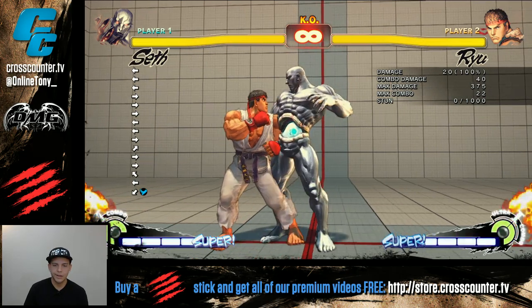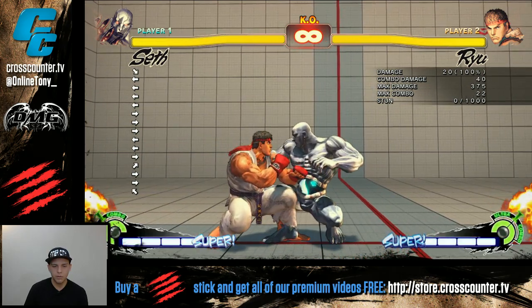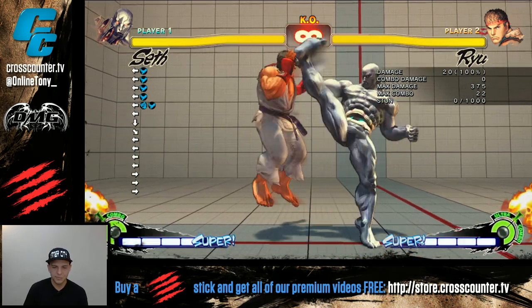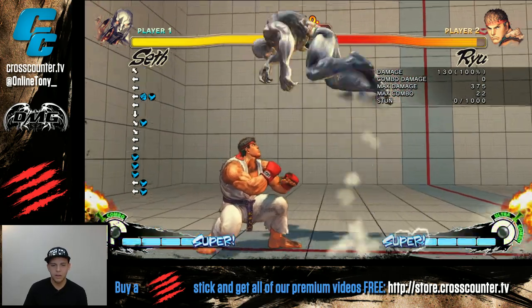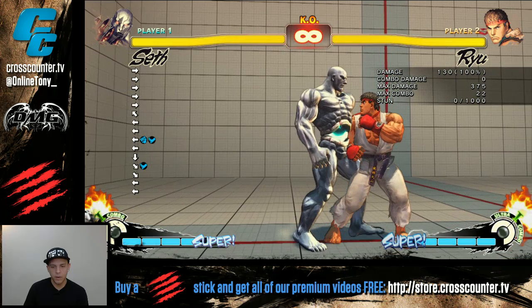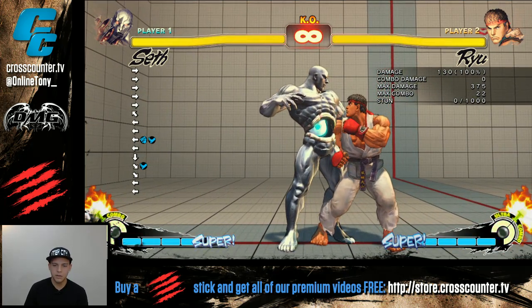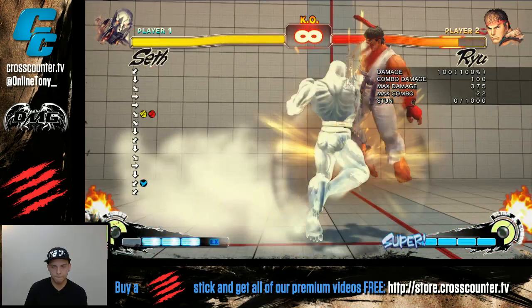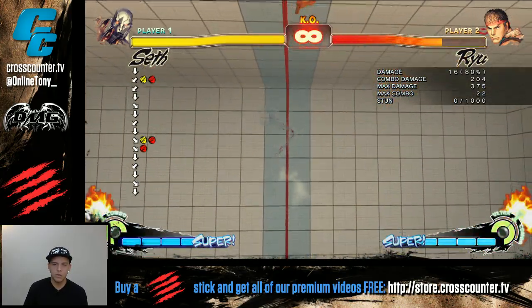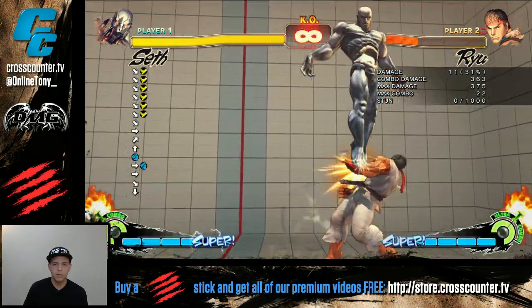Say for example, I'm gonna show how it works as a frame trap. We need you to tech the first one — after a knockdown, this is a regular tech. Now I'm gonna frame trap him with EXTP and lead him back into a mix-up. EX Tandem, and from there you can keep the opponent guessing in a mix-up with anything you want.